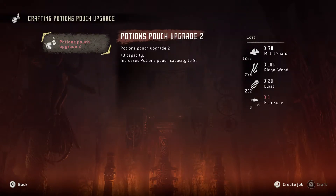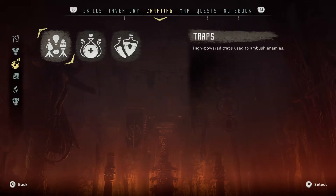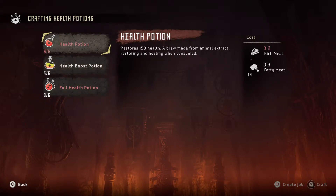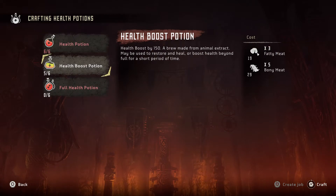If you go into crafting, you can level up potion capacity and stuff, but you can also make your own potions. You can craft your own potions, so that rich meat you get from wild animals and fatty meat and stuff — I've been just selling it in the market because I ran out of room in my inventory, but you can just craft potions.